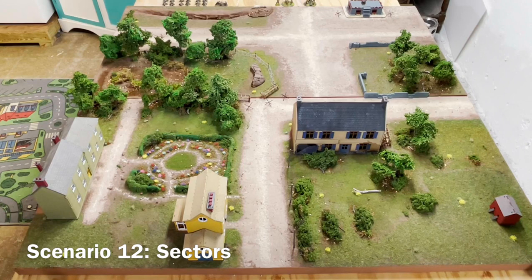The victory conditions are as normal — you have to get more than two over your opponent. One victory point is scored for each unit destroyed, one victory point for each of your units completely inside one of the two neutral table quarters, and three victory points for each of your units completely inside the enemy's quarter. If a unit straddles two quarters, it counts as in the quarter where the majority of models are.